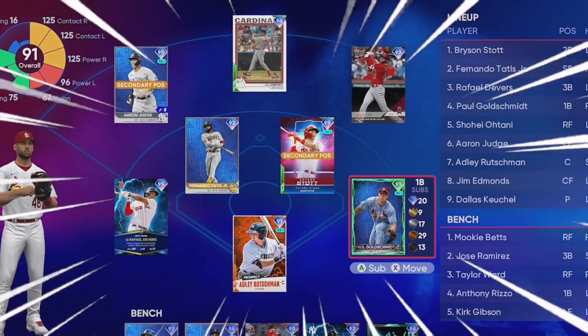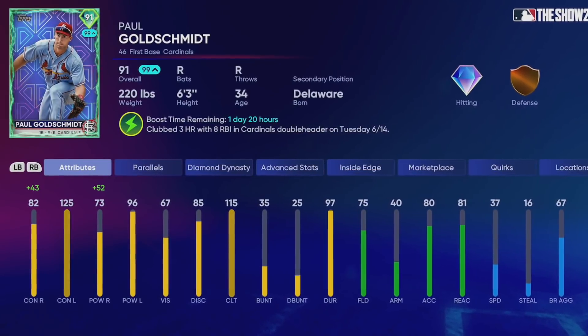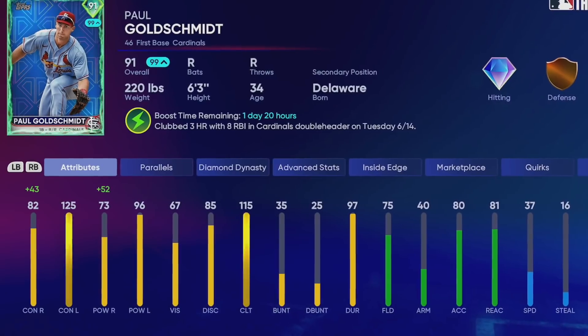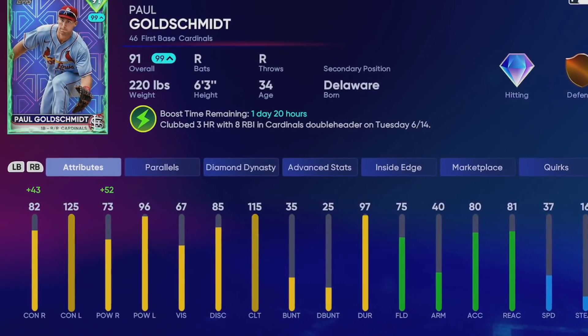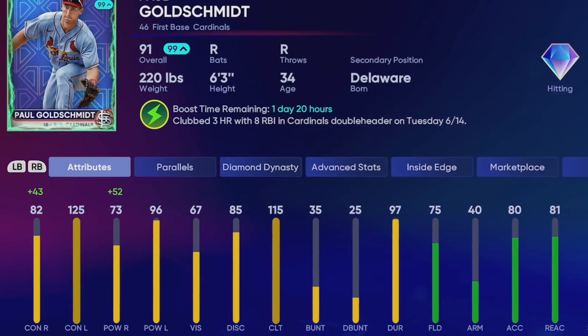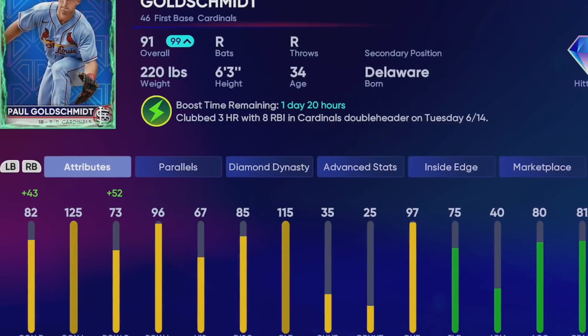Welcome back, nobody spent squad! Our boy is back. Just a week ago Paul Goldschmidt had that huge hit streak, his card was supercharged. He had a huge day yesterday, hit three home runs during the doubleheader, eight RBIs for the Cardinals on Tuesday. Plus 43, plus 52 righty-righty, to go along with that 125-96.